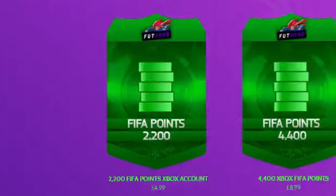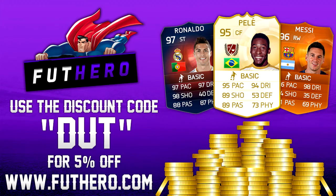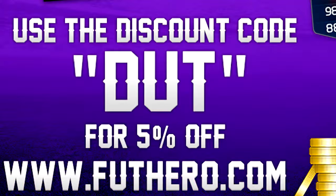Do you like spending your money on the cheapest FIFA points? Of course I do. Well, head over to Foothero.com where they sell the cheapest FIFA points, and they also specialise in cheap coins as well. If you want to make your coins cheaper, use the discount code DUTZ at checkout.